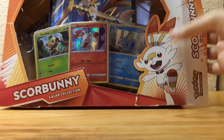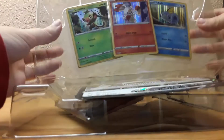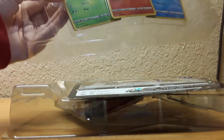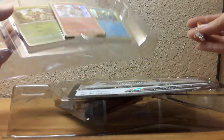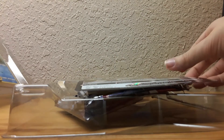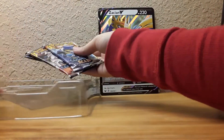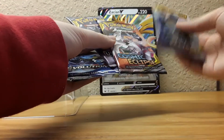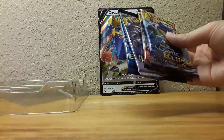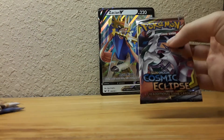Wow, that's a lot easier to open. We've got Scorbunny, Grookey, and Sobble — I almost forgot how to pronounce its name. There's the Scorbunny pin, super cute. We've got Zacian the jumbo card. Let's see what all we've got: Cosmic Eclipse, Unbroken Bonds, and Evolutions. Super excited about opening these because I grew up watching Pokémon.